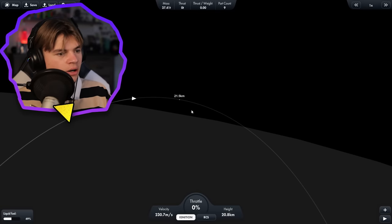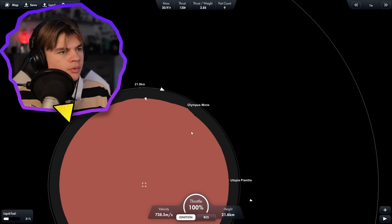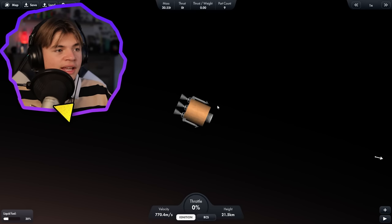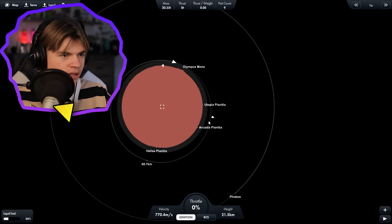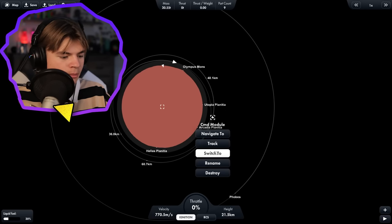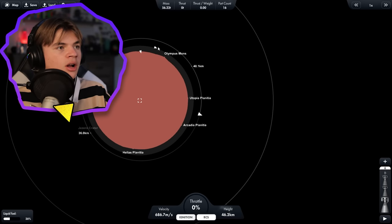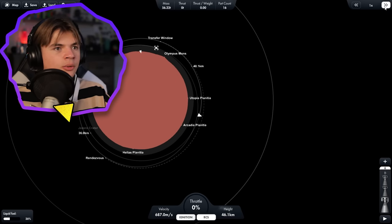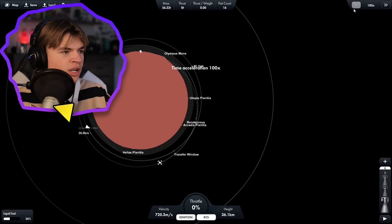Now that we're in space, let's start boosting sideways — this will bring us into Martian orbit. Low Mars orbit now. Our lander doesn't have RCS on it, so it's very hard to maneuver with small adjustments. I think we actually have to use our command module and use its RCS to dock. We're going to navigate to the lander and it'll give us a transfer window, so we'll just speed up time until it gives us a good transfer window.